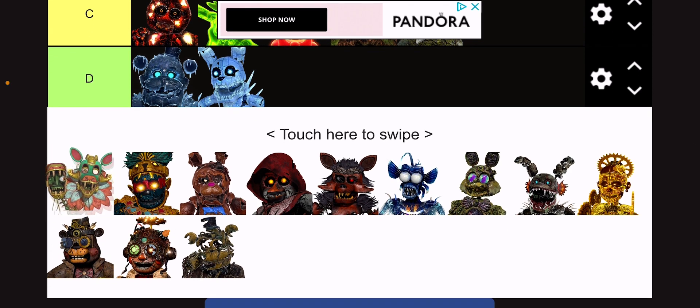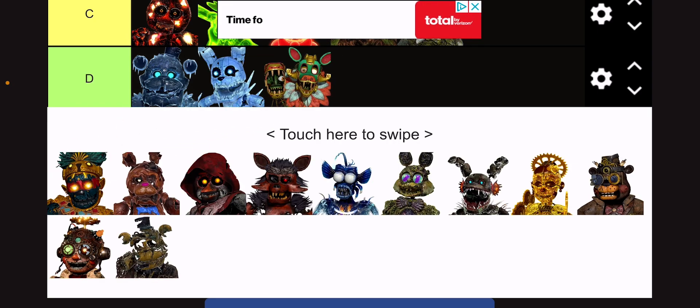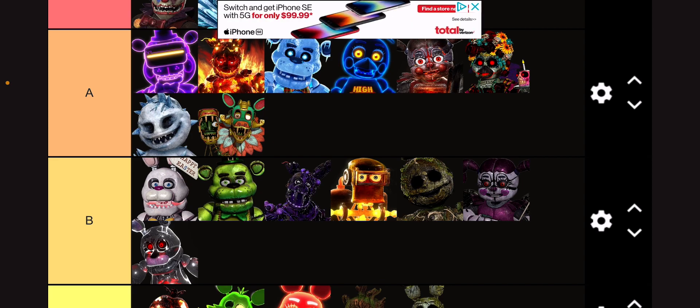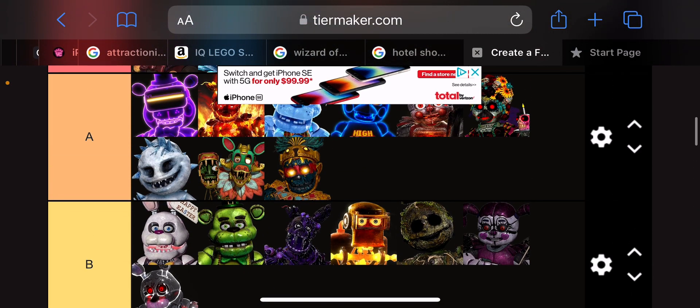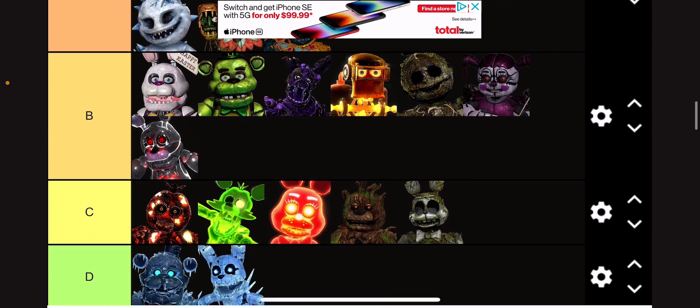I don't know what these other two costumes are named, but I like the design. This Mangle design — instant A tier. I love the look of them. I don't know what pronouns Mangle goes by; I guess they go by any pronouns, I'll say they/them. I like the design they gave Mangle with the head and stuff. It's really creative and I love the colors — they just pop out. The Springtrap design goes into A tier as well. It's so cool and tribal. I love it.